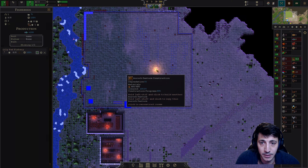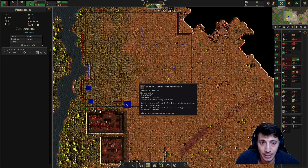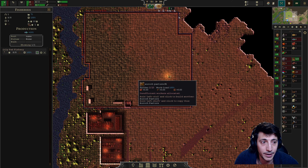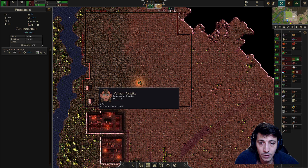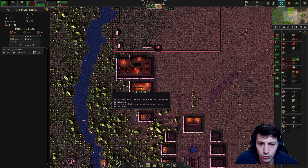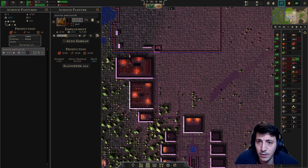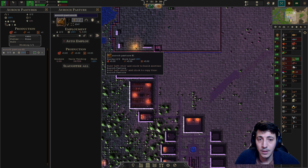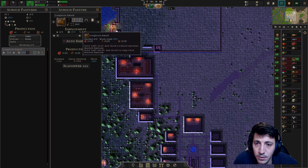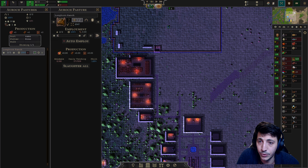We're going to try to basically subsist off the output of the livestock we make here — five, shoot okay. We've got two people in here, yes that's fine. Two is fine for now. We'll call this the Longhorn Ranch. The Longhorn Ranch will produce meat, it will produce leather, and it will produce livestock.